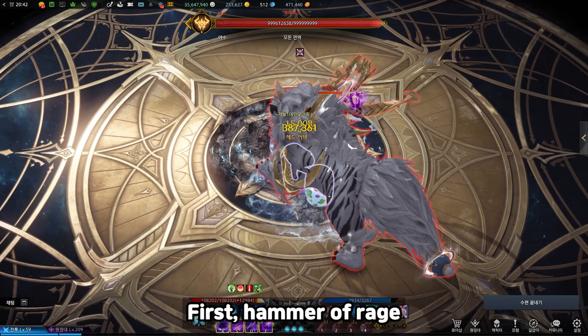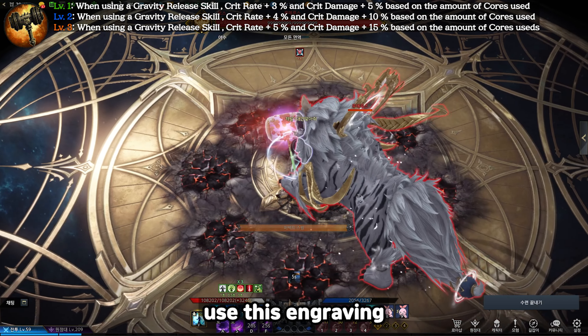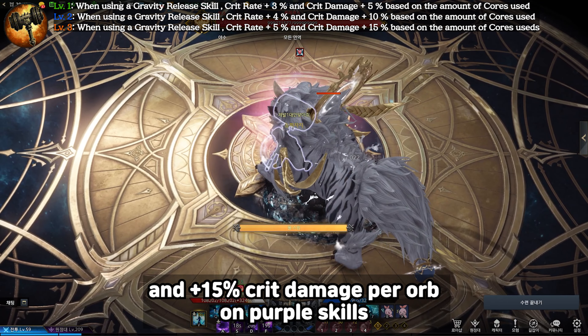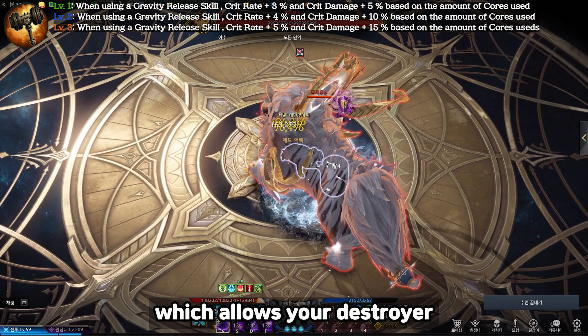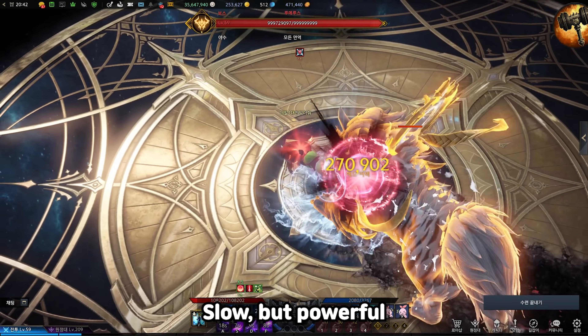Now let's look at class engravings and what kind of skills they use. First, Hammer of Rage. In Korea, most destroyers use this engraving. This engraving gives plus 5% crit chance and plus 15% crit damage per orb on purple skills. With this engraving, purple skill damage massively increases, which allows your Destroyer to land big damage on mobs. Slow, but powerful.